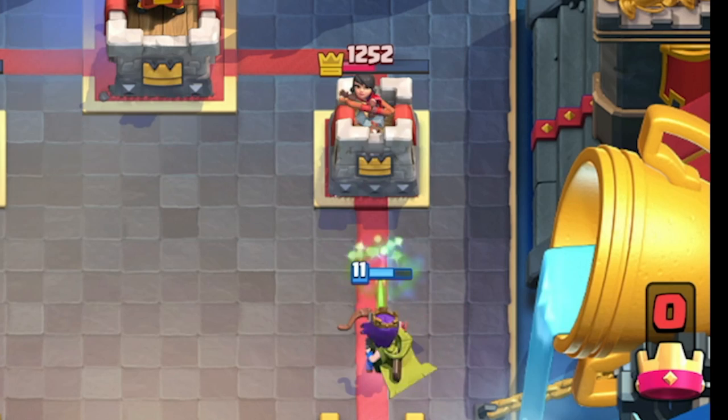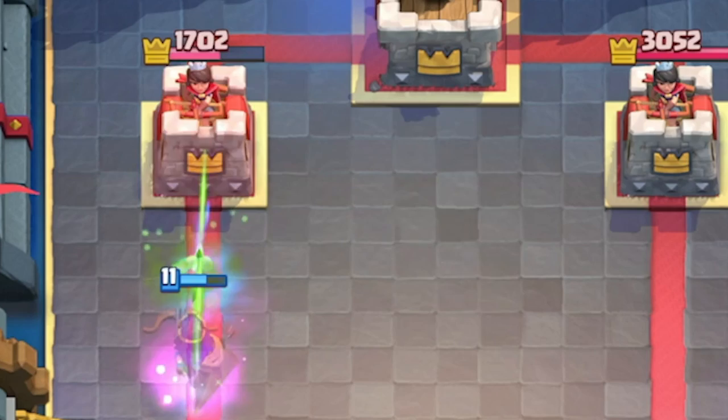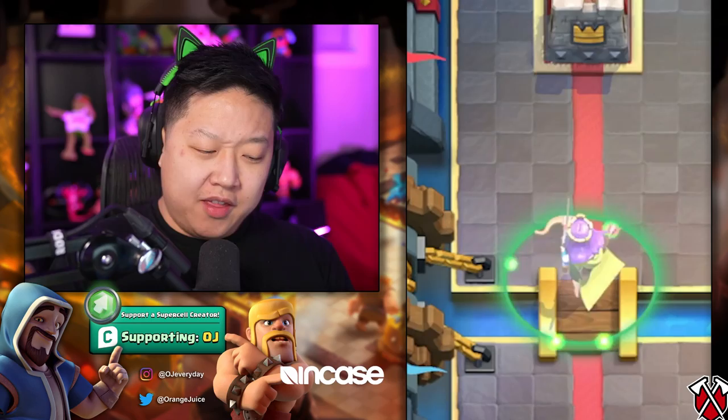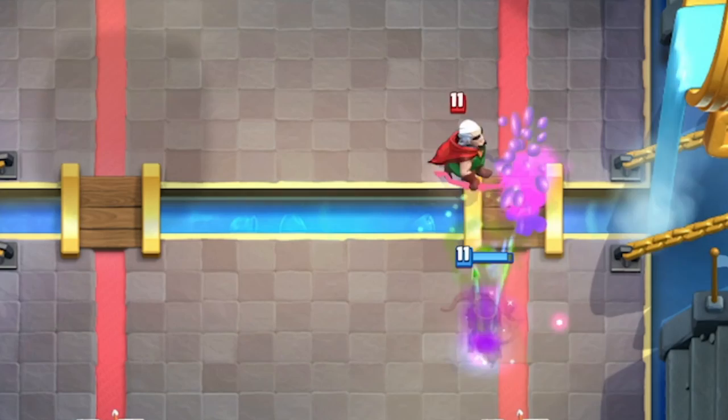She's nearly going to take out the tower. During her ability activation, she's actually going to be able to get seven shots in. With that in mind, Goblin Gang is going to get wrecked by her just because she can dish out seven shots during her invisibility. This is where Skeleton Army does a really good job of distracting her, because there are so many Skeletons and she can only take out half of them.